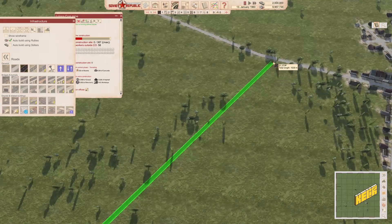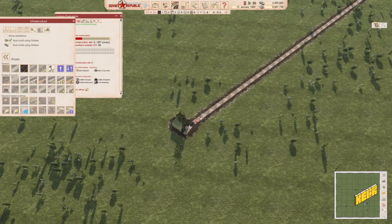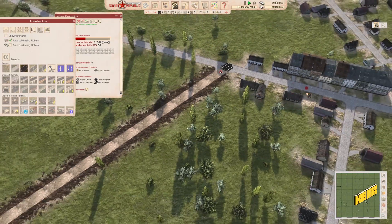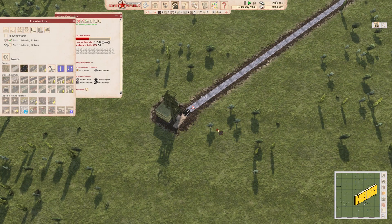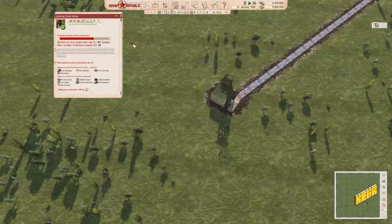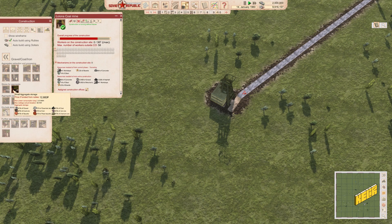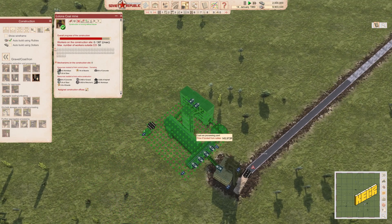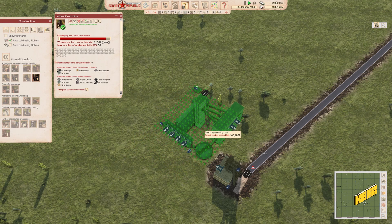I'd like to get a straight road as close to the city as possible. There's a gravel road and an asphalt road option. There is something called a construction office — it doesn't work like Tropico though. I don't know what it's for, probably to do construction faster, but this speed is good enough. As the coal mine is getting built, coal has a couple of other required buildings — you'll need a coal processing plant.